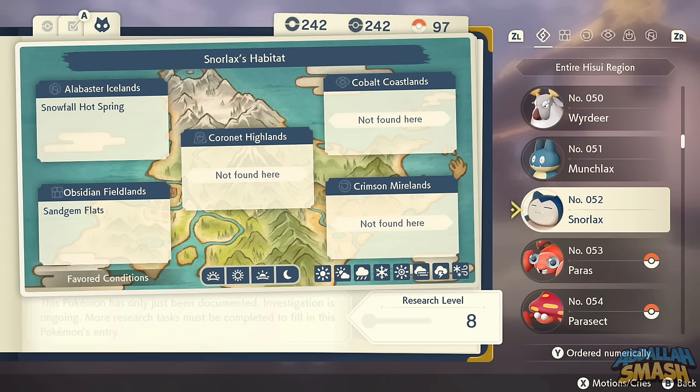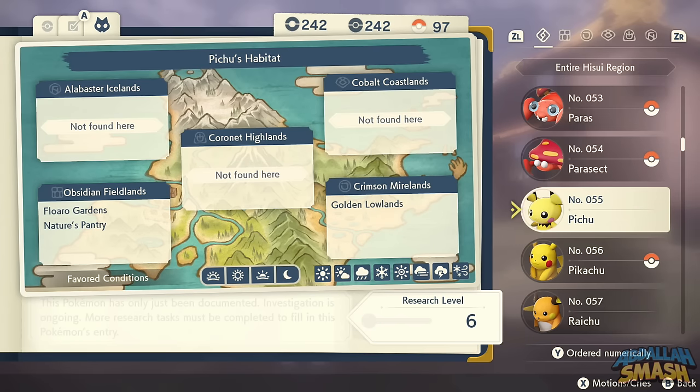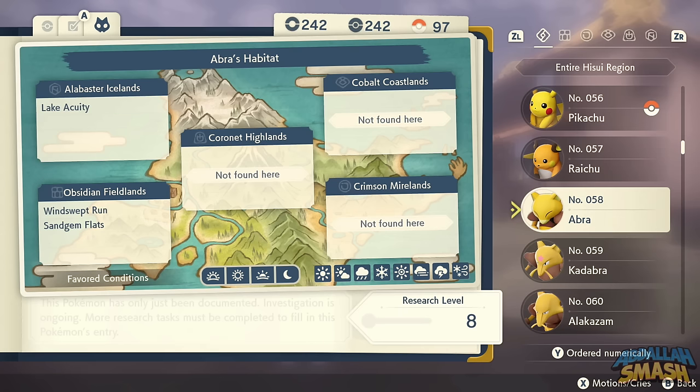Snorlax — there's an Alpha Snorlax in Sandgem Flats. Paras and Parasect are all over the place. Pichu is relatively rare near Nature's Pantry. Pichu evolves into Pikachu through Friendship, and Pikachu evolves into Raichu with a Thunderstone. If you don't want to waste a Thunderstone, you can find Raichu floating around in the Golden Lowlands of Crimson Mirelands.